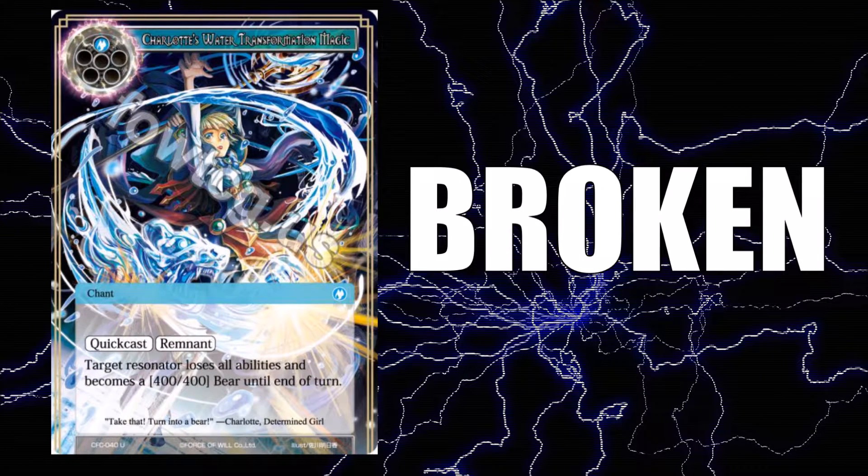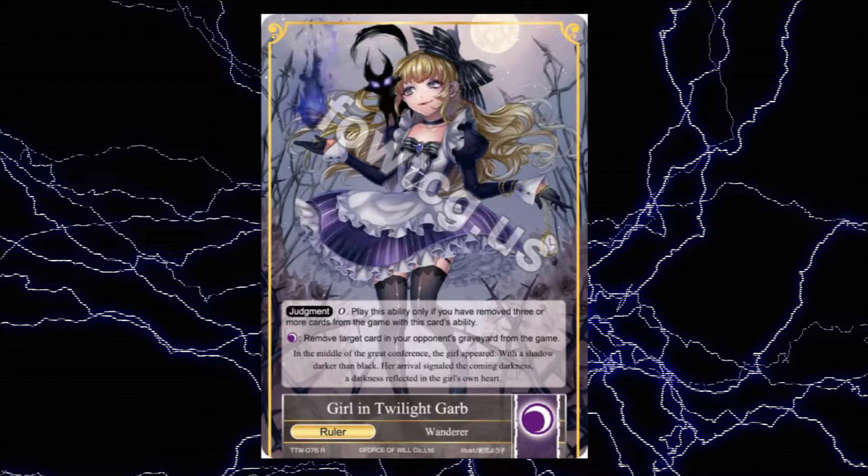I made a suggestion at the end of that video to play Dark Alice. I'm going to revoke that today because of how needlessly complicated it becomes. Dark Alice on her ruler side, Girl in Twilight Garb, has an effect wherein she may pay black to remove a target card from the opponent's discard pile from the game. Not the perfect answer, but it does lower the damage Transformation magic can cause by halving the amount of instances of it happening and forcing the opponent to draw into more to use it. It also contributes to Girl in Twilight Garb's judgment cost so that she may turn into Dark Alice with her amazing enter ability.